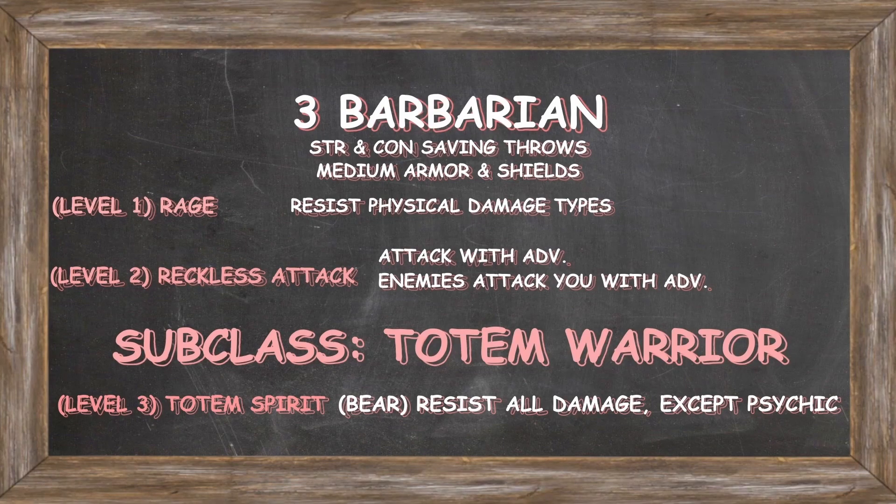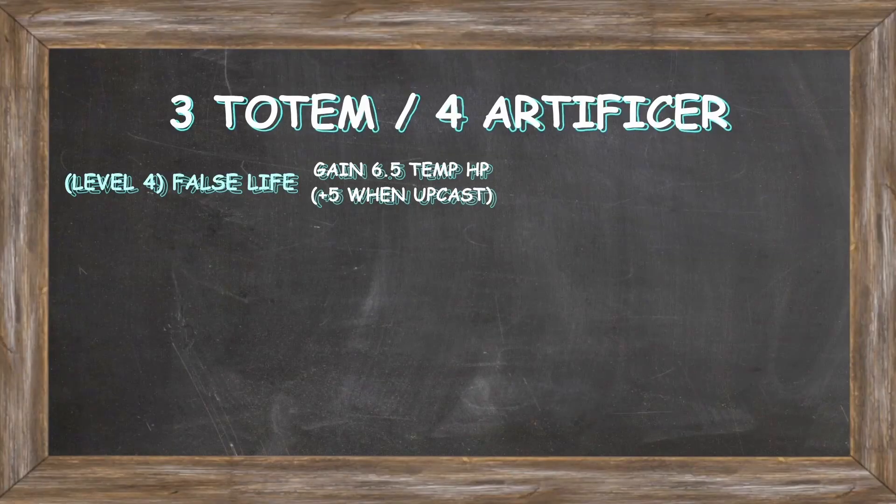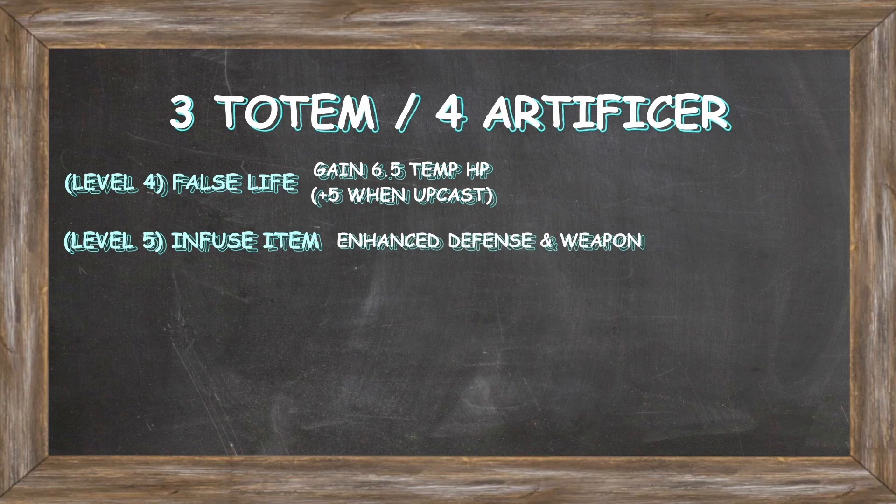After achieving the ability to resist every damage type, we'll multiclass four times into Artificer. This gives us spellcasting, and the first spell we pick up is False Life, which grants an average of 6.5 temporary HP for one hour, with five more temporary HP per higher spell level. At level 5, the Infuse Item feature lets us choose magical bonuses for our gear. The Enhanced Defense and Enhanced Weapon infusions each provide a plus 1 bonus, increasing our max AC to 19 and making our weapon magical.